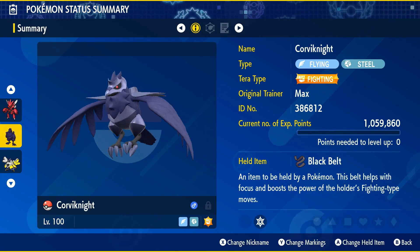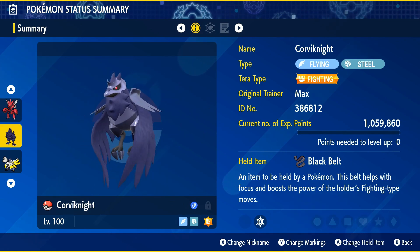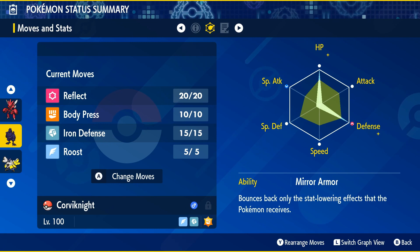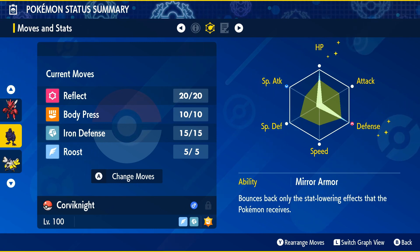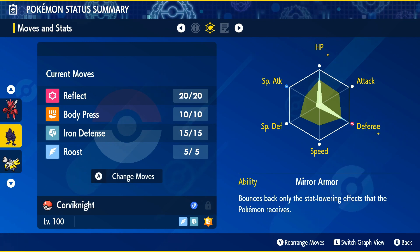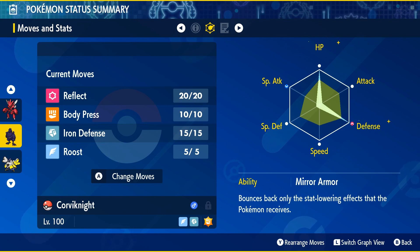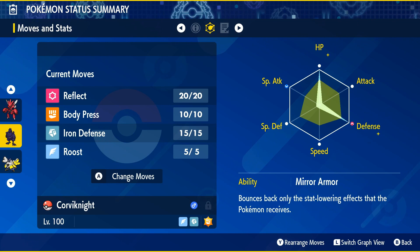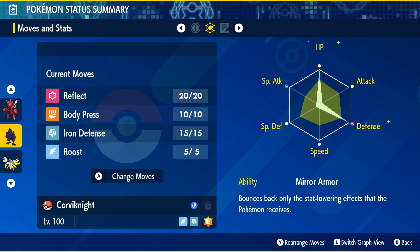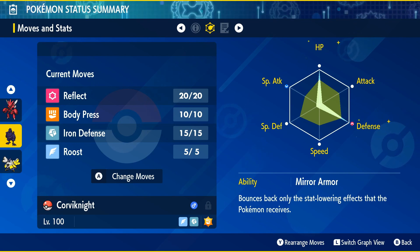Moving on to our next Pokemon, we've got another offensive powerhouse — we've got Corviknight. Corviknight is a Flying and Steel Pokemon, and we're going to give it the Terra-type of Fighting. You're also going to give it the Black Belt held item, which will boost its Fighting-type moves a little bit more. It has Body Press as its main damage output. Reflect is there for a great way to start the battle to make it so your team's taking a little bit less damage from Feraligatr's powerful physical moves. Then you might want to set up an Iron Defense or two, build up your defensive stat, maybe Roost if you're feeling a little low on health, and then start pressing some pretty high damage Body Press. Once you get to Terra, you get even more of a boost.